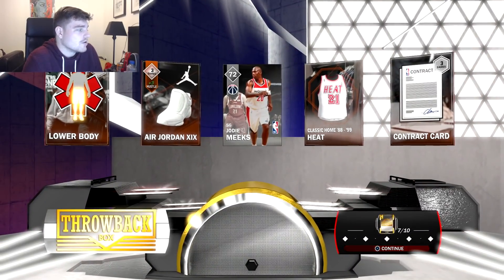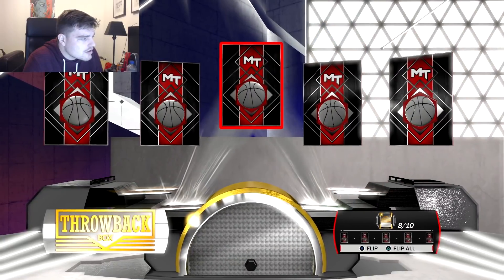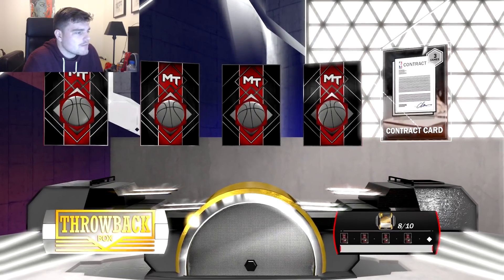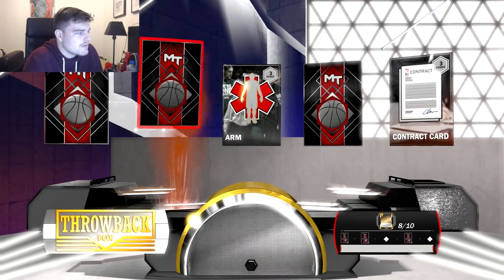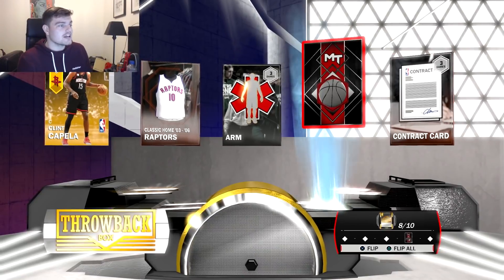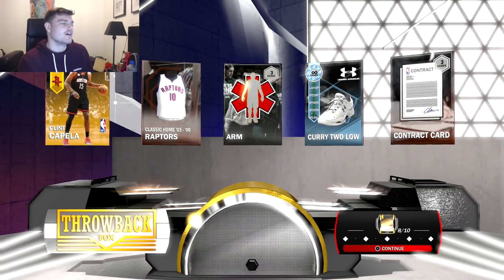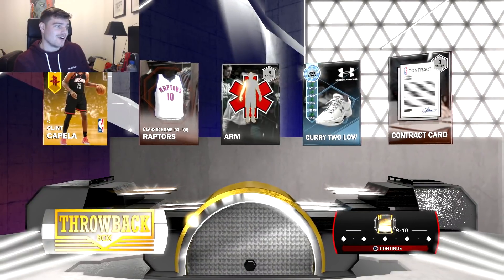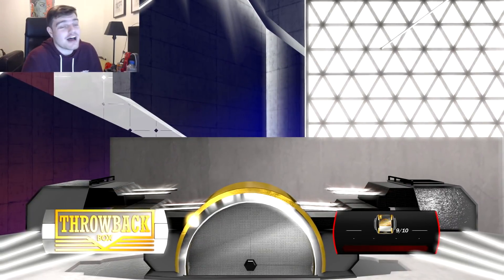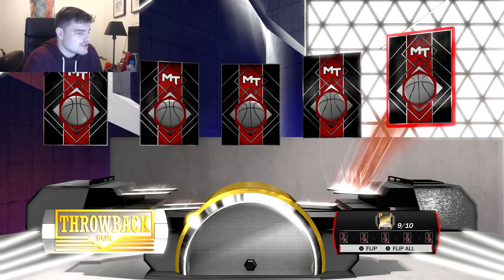Those Jordan shoes look really cool, but we get Jody Meeks. Wait — is that shaking? It is! I think we got a diamond! No, wait — I could've sworn it was shaking. Oh — we got another diamond shoe! That's a Kyrie shoe. Oh, that is a great diamond shoe! I'll take that. We got two diamond pulls in these two boxes, so I'm going to open a third box anyway.